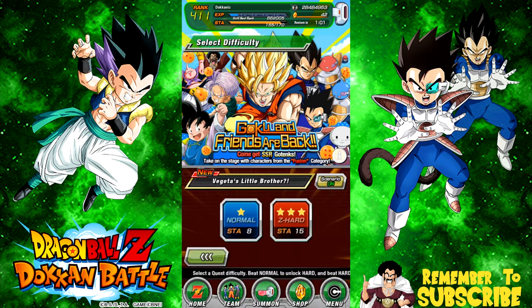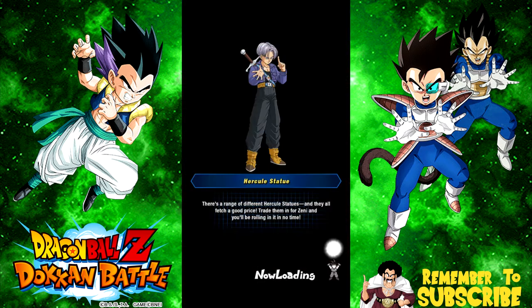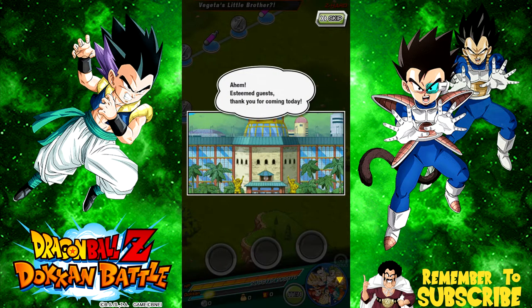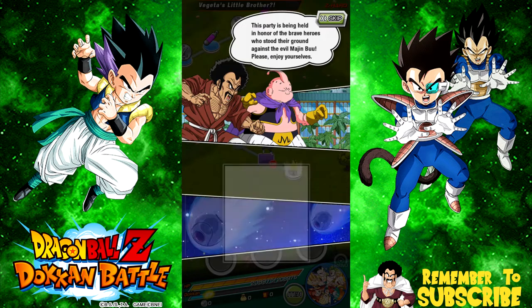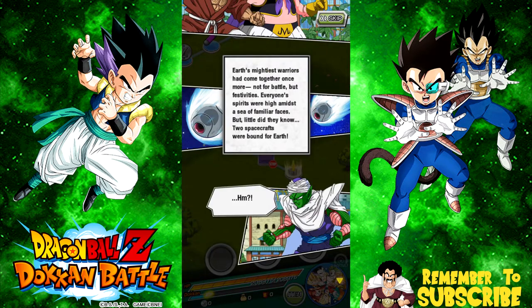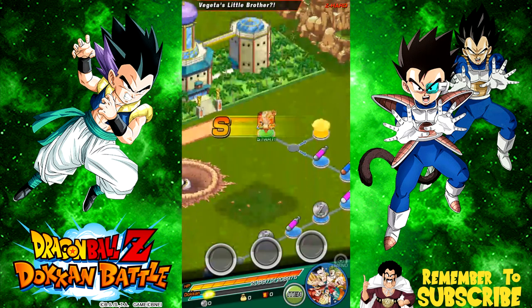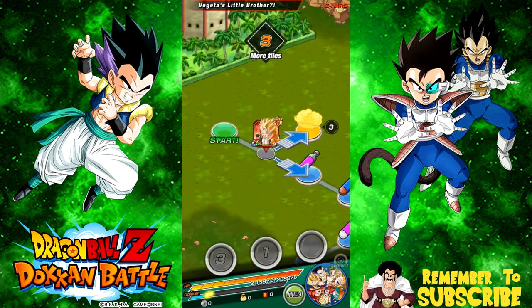Stage two is up — Vegeta's Little Brother — featuring Super Saiyan 4 Gogeta. The story continues: at Hercule's party, everyone's spirits are high. Two spacecrafts are bound for Earth. Piccolo senses serious power levels heading in. Vegeta then recognizes a familiar Ki: 'How do you know that Ki? You haven't seen your brother in so many years.' Tarble has arrived, and Vegeta can sense a powerful energy approaching.